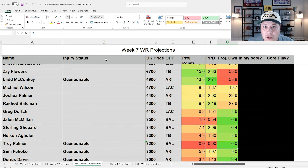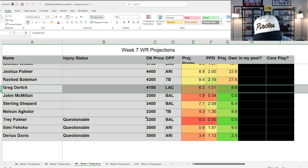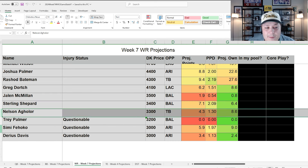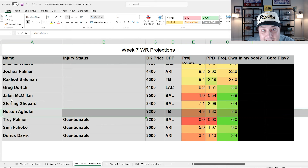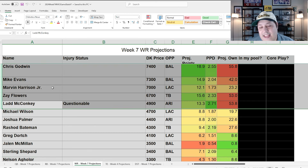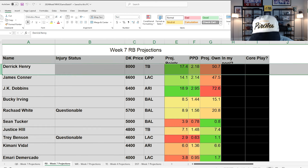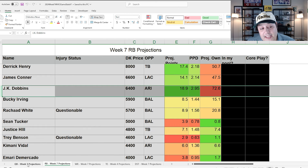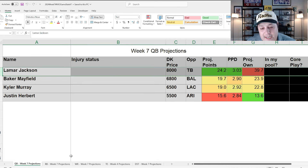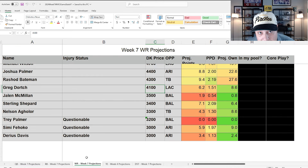In a large-field GPP, remind yourself there are only two games — some wild things will happen in terms of the optimal lineup. These low-owned guys are absolute gold: if Dortch, Shepard, or Aguilar gets a red zone target and scores, you have to have them in the large-field GPP. While there's a lot of chalk towards the top of the board, the real leverage comes from a Derrick Henry, one of those low-owned running backs, or the bottom end of the wide receiver board.